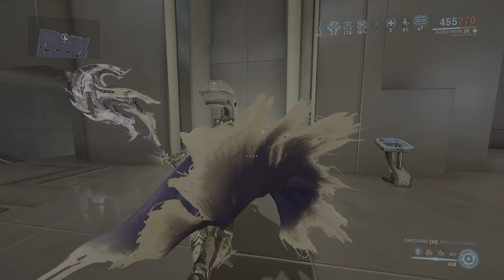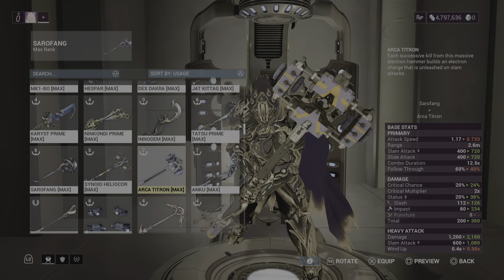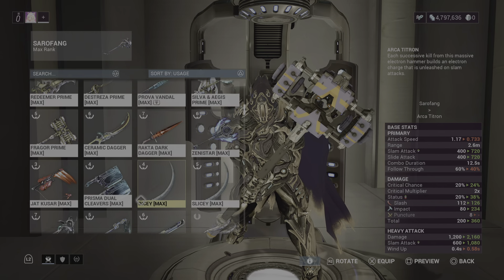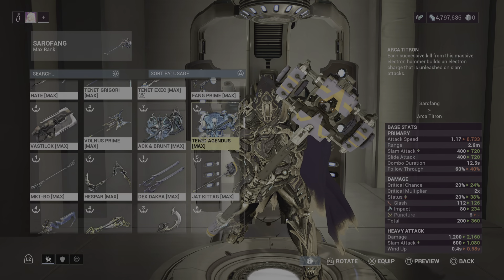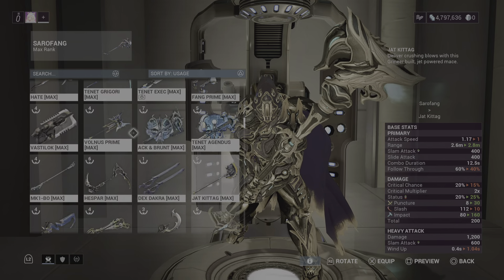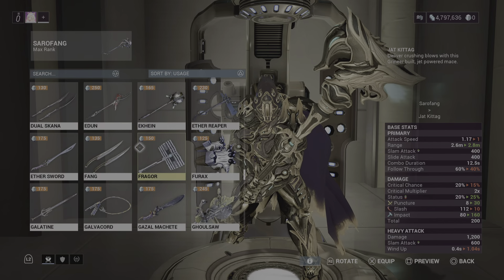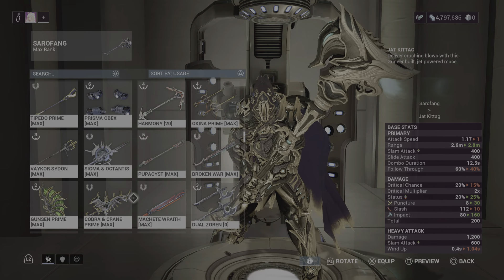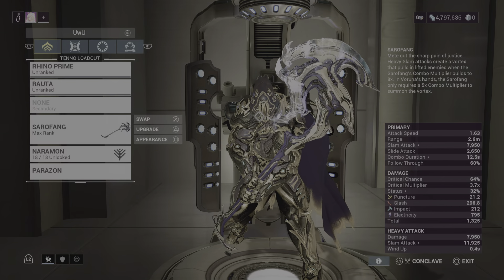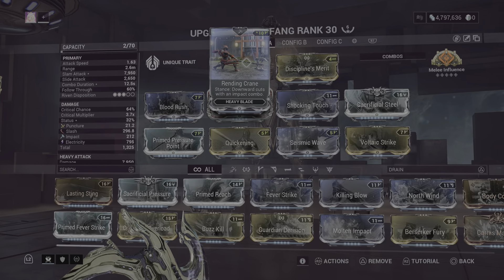One of the big juicy parts about it is that it's a heavy blade. Hammers are typically the go-to for slam attacks — like Archititrin's slam capacitor, the fancy exploding augment for Jat Kittag, or Sampotes which sends out shockwaves everywhere. But you can use a heavy blade with a slam build. If you like heavy blades, you get different stance options and different skins.